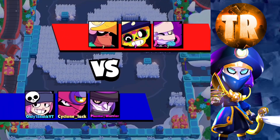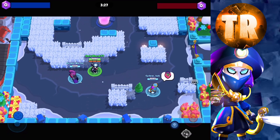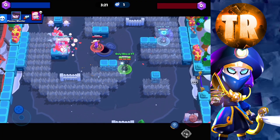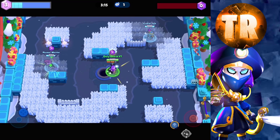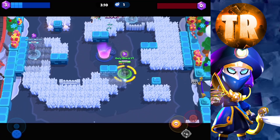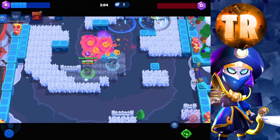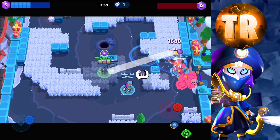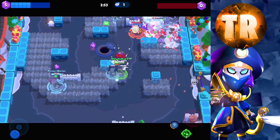Hopping into the next match, we have a Poker, Ems, and Bow. Bow is a bit of a mid pick, Poker is a bit of a mid pick, and Ems is a really good lane. Poker is playing a little aggro there. We get really fast control and I miss a few shots, which is a little unfortunate. Big thank you to Cyclone Luck and Plasma Warrior - if it weren't for them, I probably wouldn't have gotten this Rank 35.